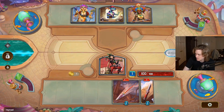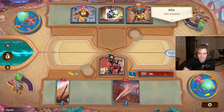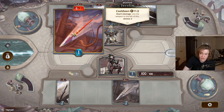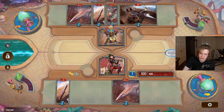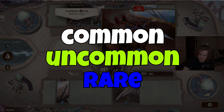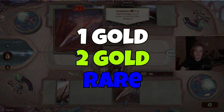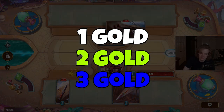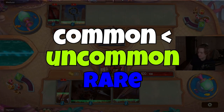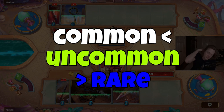Now we know very little of the rarity system exactly, but we can expand quite heavily based on what we know elsewhere, what we know from previous builds of the game, and a few comments that Reynad made. We know there will be common, uncommon, and rare types of rarity. Common cards costing 1 gold, uncommon costing 2 gold, and rare cards costing 3 gold. Common cards will be the weakest, uncommon cards somewhat stronger, with rare cards being the most powerful in the game — the cards that you will be ending your run with.